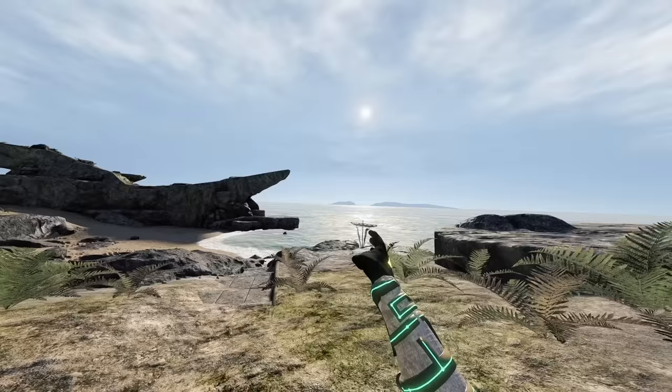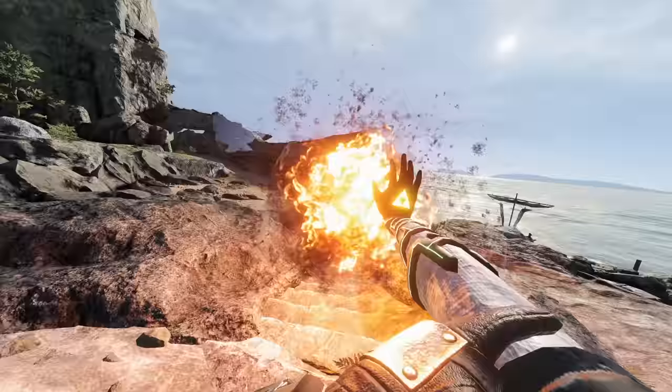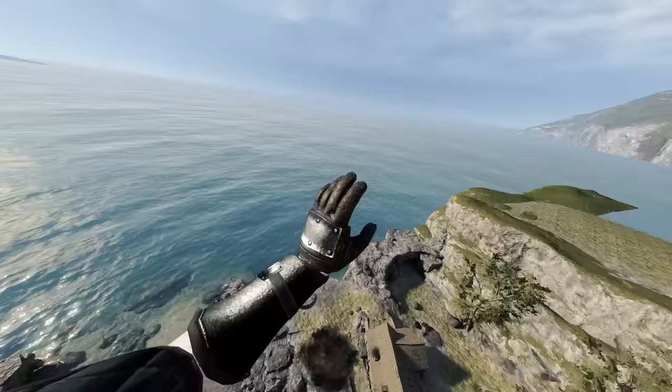Up next is the Explosive Spell by Genix. Go into your spell wheel and select the little explosion right here, but be careful because it's really powerful. Aim where you're going and do the trigger for boom! It's even a great utility to get around.